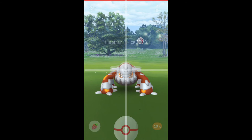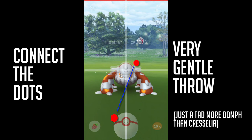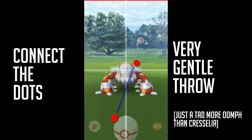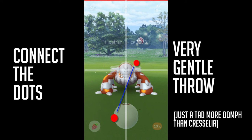A popular feature is just having this grid and kind of telling you where to throw. It's a gentle throw — you just connect the dots there to the left or the right of the head, depending on if you're a right or left handed curve thrower. It requires a little more oomph than Cresselia, but other than that it's pretty similar. If you're used to throwing at bugs like Weedle, Caterpie, Wurmple, it's not as close, but you'll be able to get that little touch feel for it. It's just a really gentle throw.